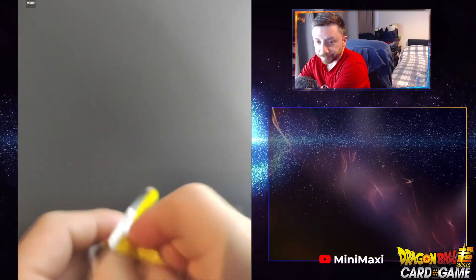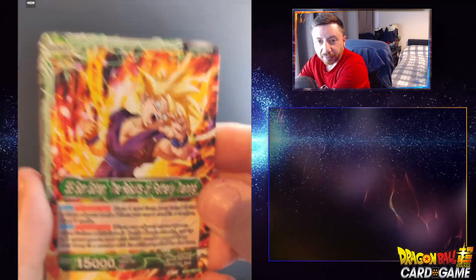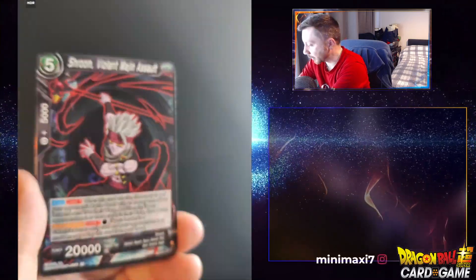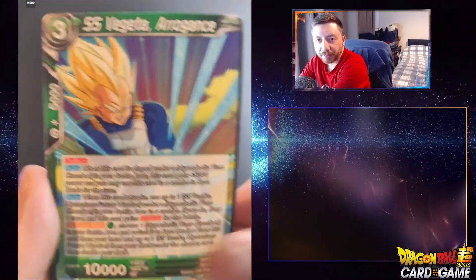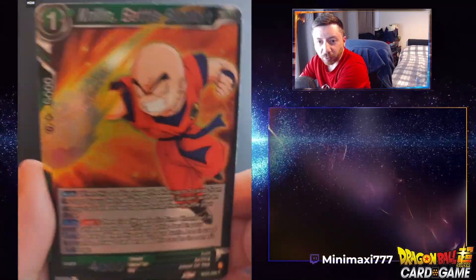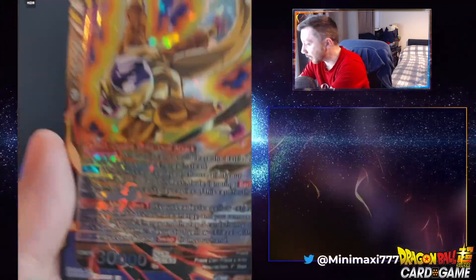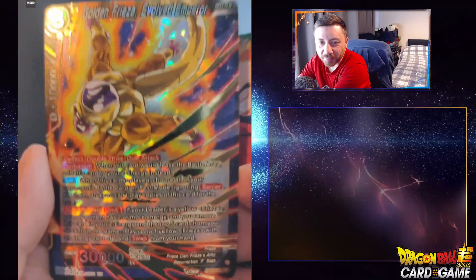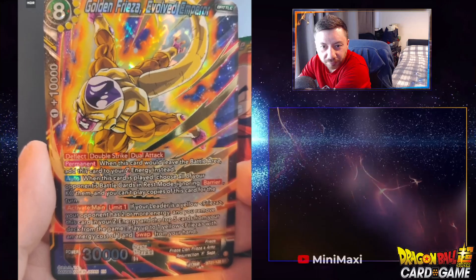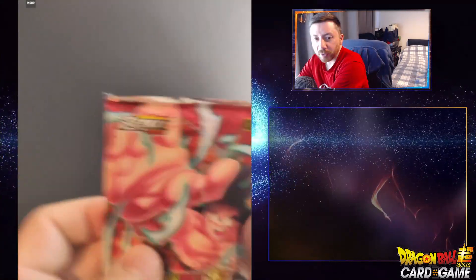Gohan — I think I have this one, yeah. In doubt, put it on the side, I'll check later. Shroom — who cares about Shroom, not me. Still Piccolo, Vegeta, Sorbet. Now we have a holo Krillin — I think I pulled that last week. Come on, SR! So that's the artwork I don't really like — SR Golden Freezer. The body is all good, maybe the face a little bit. Not bad at all, second SR of the box.